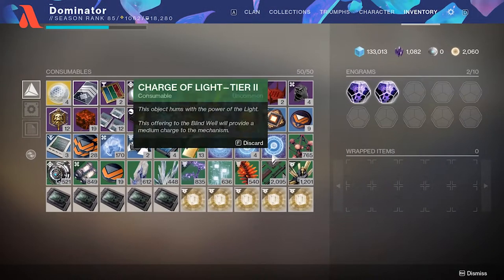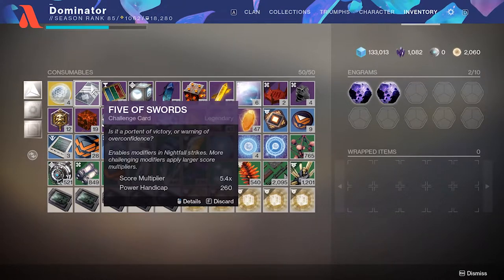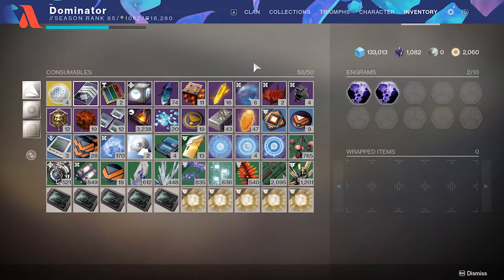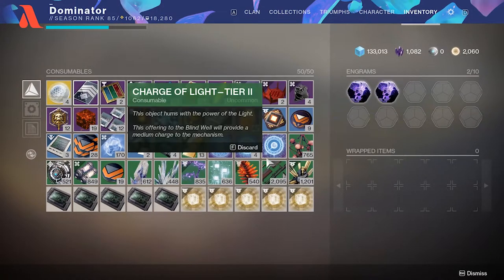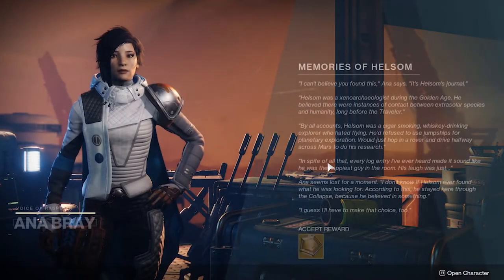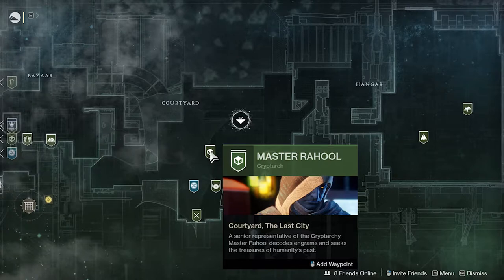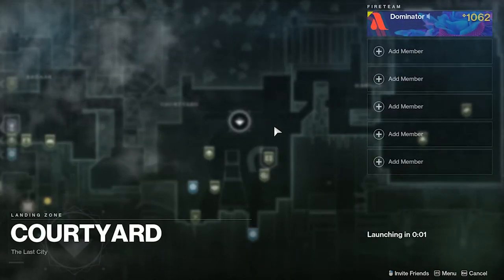How unfortunate, I don't know what to dump. It's all valuable. But that's the idea — you get the exotic siphon. Once you have it, if you want to turn it in for an exotic weapon, you go to the Tower and speak to Master Rehan. I'm just going to show you really quickly.